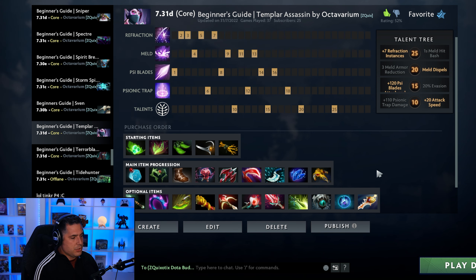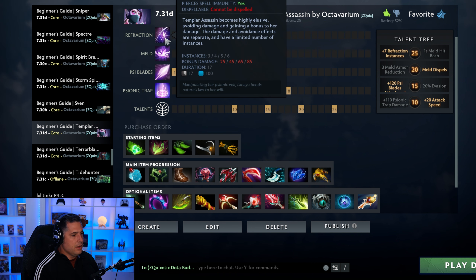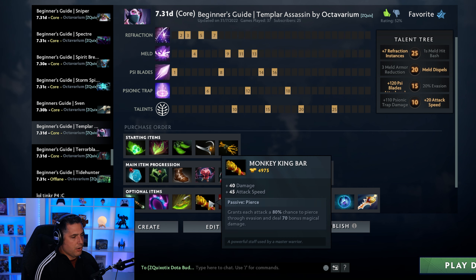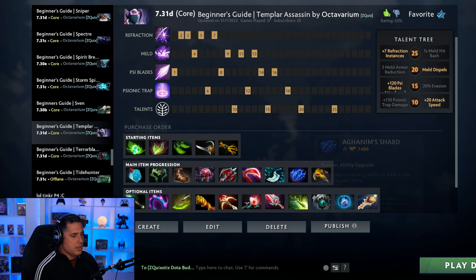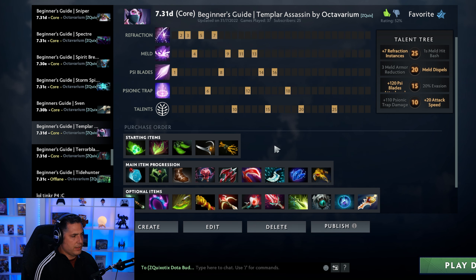So BKB is very necessary to maintain your survivability. From there depending on the game situation you have to make a choice. A lot of carries are building Ring of Basilius early so they can utilize Refraction and Meld basically off cooldown, because the mana requirements are high — especially for Meld as you level it up. It's on a five-second cooldown at level four with a relatively decent mana cost, which allows you to farm a little faster. MKB is very popular against evasion heroes. Orchid into Bloodthorn allows you to gank and disable enemy supports to set up numbers advantage for future fights.